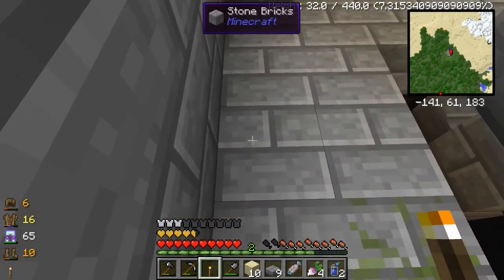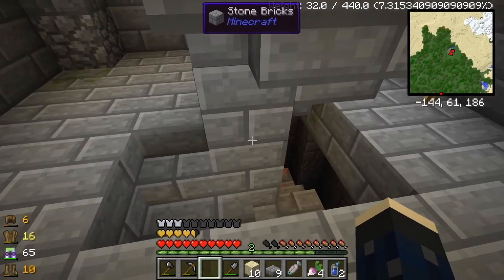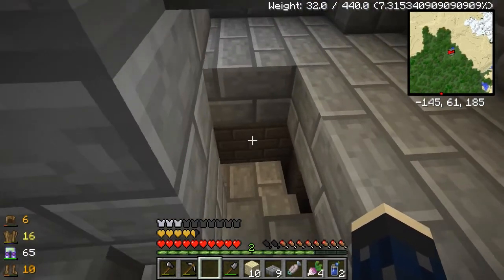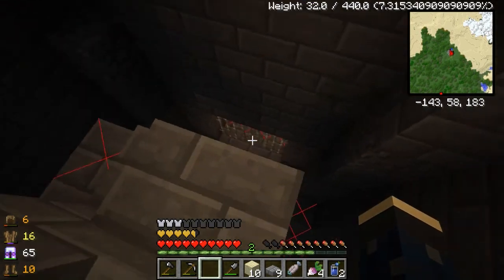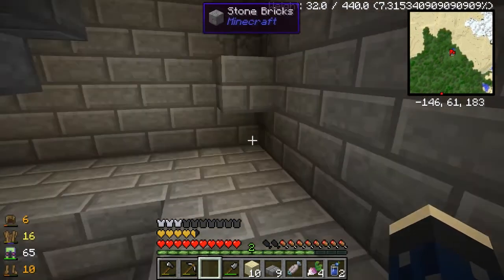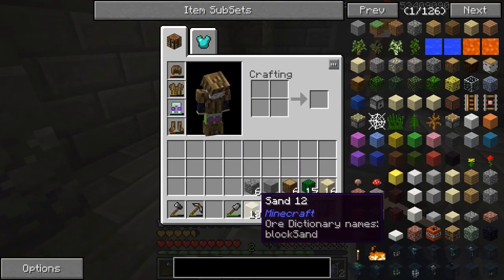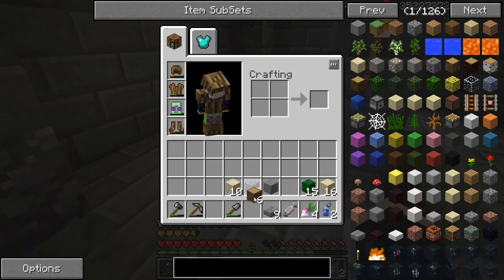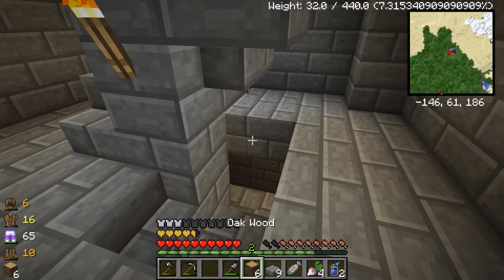Probably a torch over here too. Down below here it's gonna get really nasty — I'm out of torches by the way — but down below here we actually have a dungeon and it's full of things that don't just want to kill us, they want to literally destroy us.